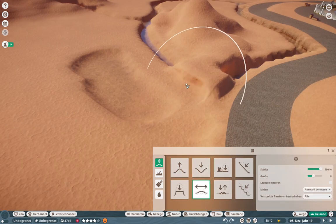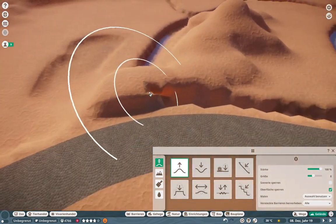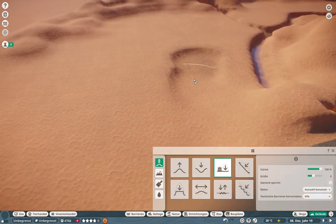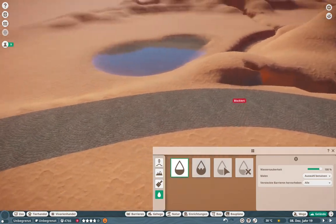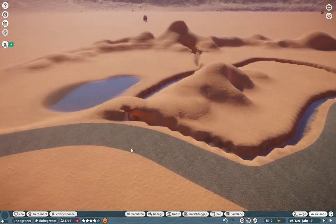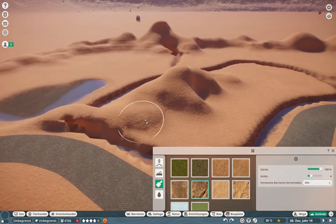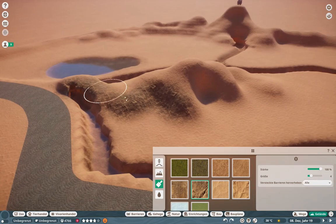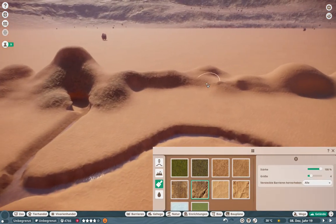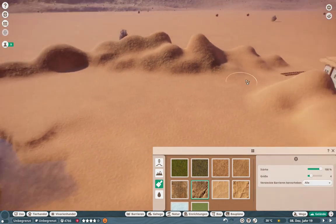Maybe we'll have the oryx on one side and something like giraffe and zebras on the other — something like that, I'm not quite sure. You can let me know in the comment section what you think would be best to have in both habitats close to the hyenas.